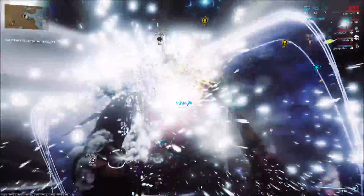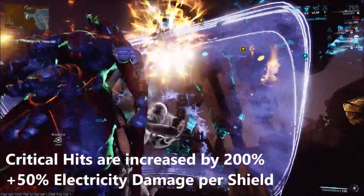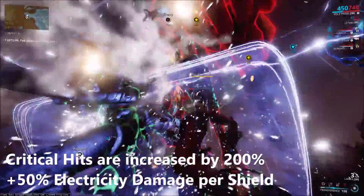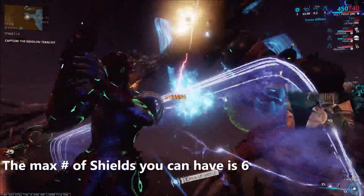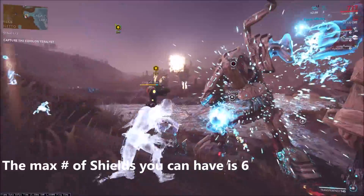Volt's shields increase your crits by 200%, as well as giving your shots 50% electricity damage per shield you shoot through. I'll show how that works in a little bit, but let's start out by quickly looking at my Volt build, and then I'll show some gameplay for Volt and talk a little bit about it.